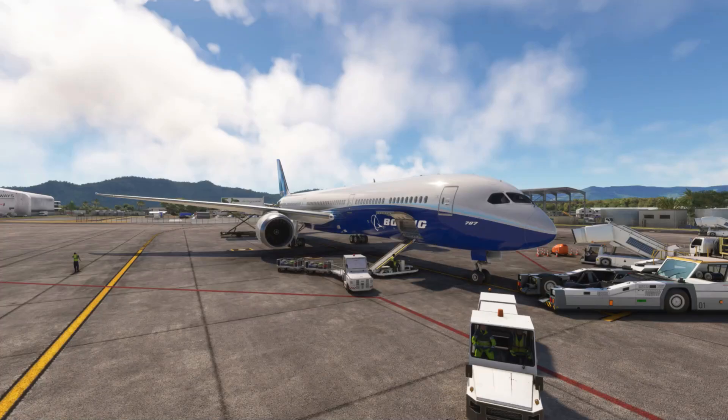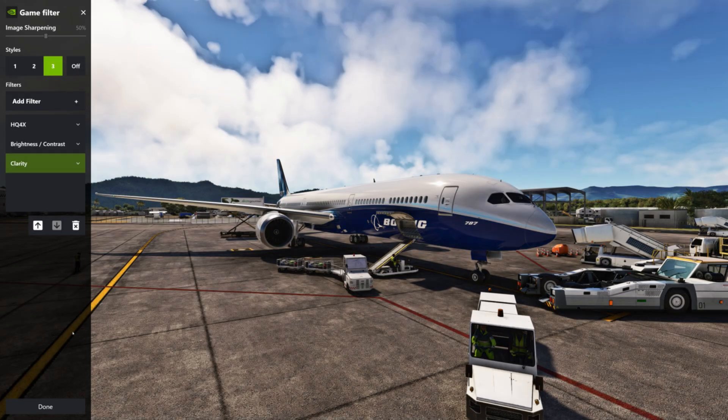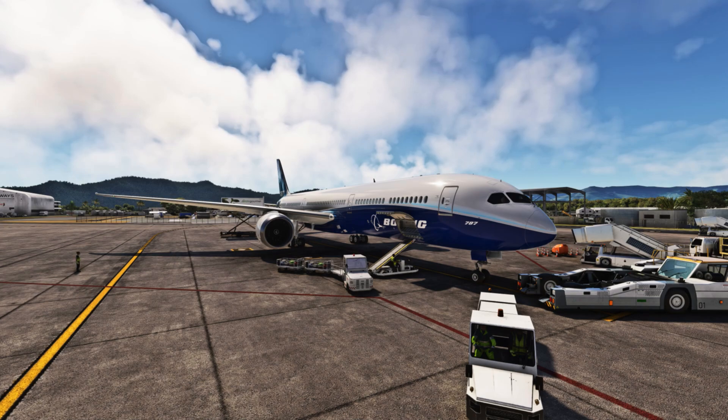Now we'll move to another filter. This one is a bit more turned down and it's a bit darker. The shadows are a bit more appealing — a bit more harsh than in a normal flight simulator. This one looks a bit more realistic and might also be appealing to some people.